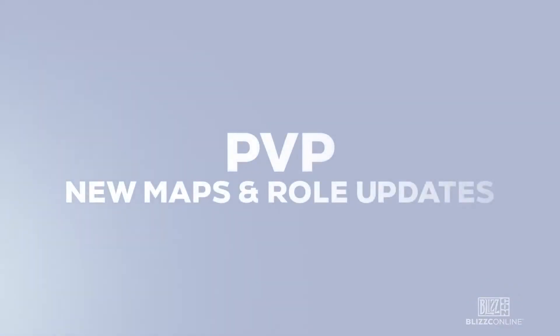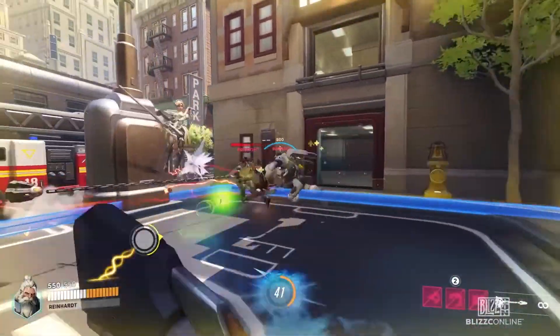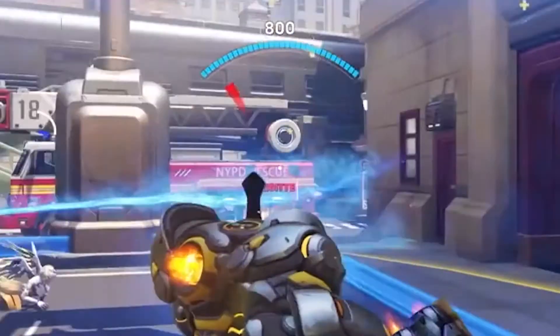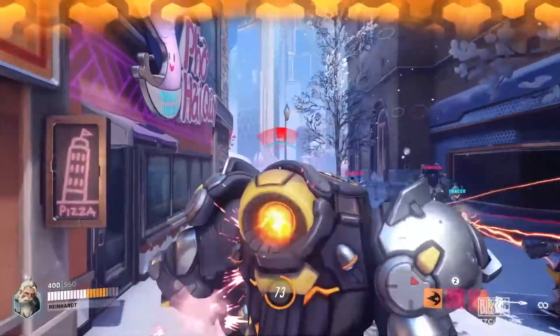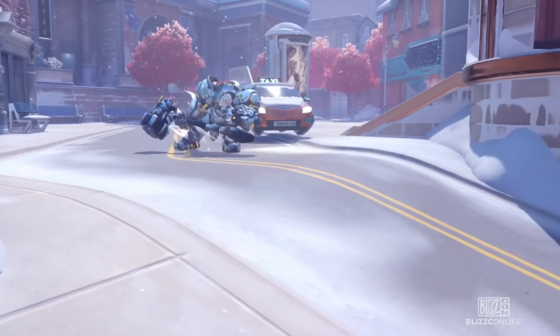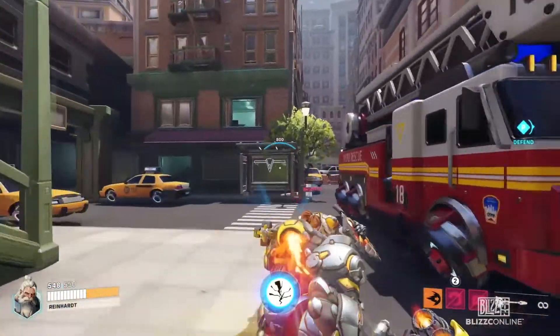Surprisingly, there's not a whole lot to glean from going frame by frame in the PvP section. The only gameplay thing I could find is that Reinhardt's barrier has 800 health instead of the 1,600 it currently has. This is a pretty big nerf, but it makes sense when you consider the buffs to his Fire Strike and Charge — lower shield health definitely entices a Reinhardt to be more aggressive, which is what the devs want tanks to do moving forward. They're trying to treat them as more brawlers than actual damage-soakers, which makes sense.